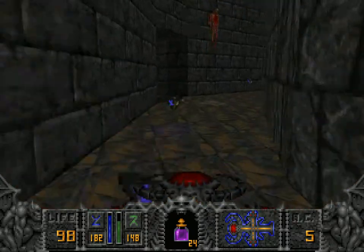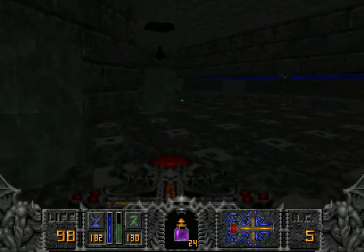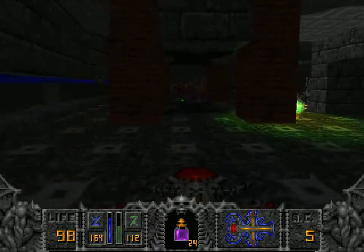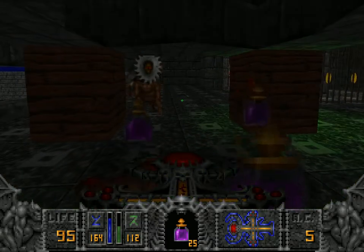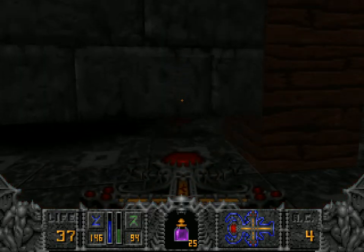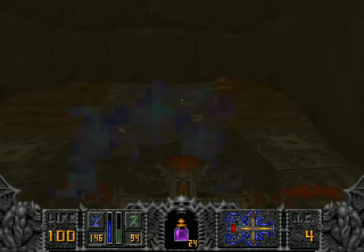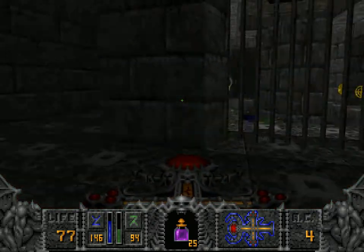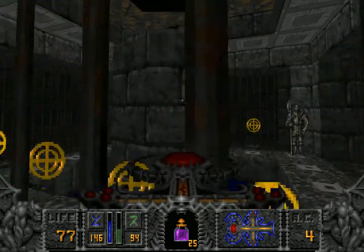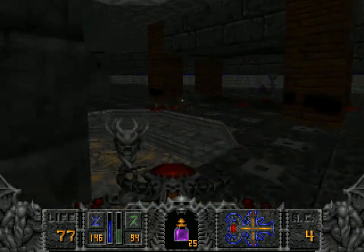We need the axe key. We need to go back to the end of the tunnel. And there's the axe key — an axe-shaped item on top of that platform. That will be the axe key.